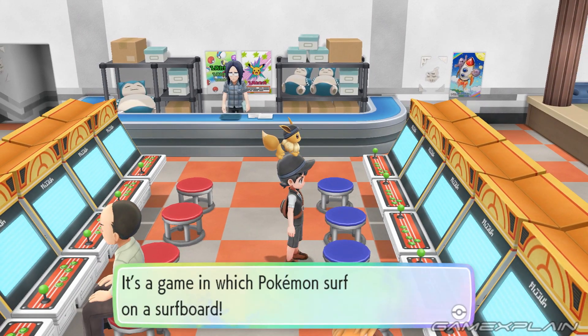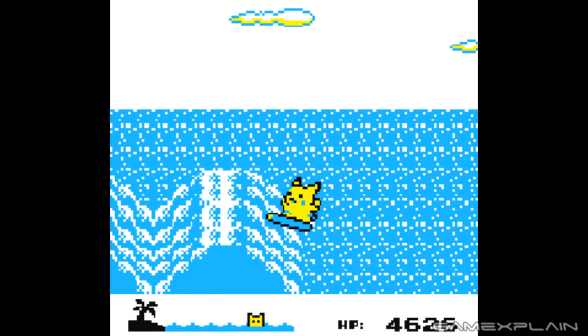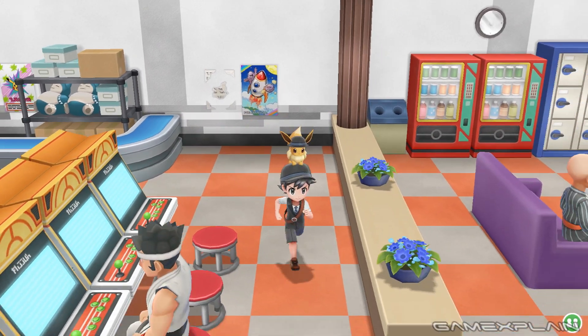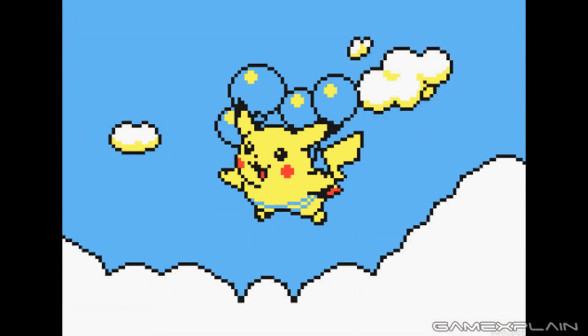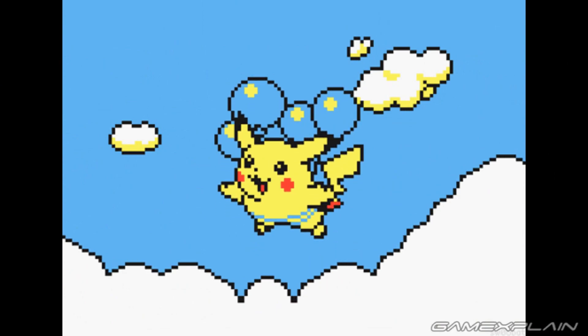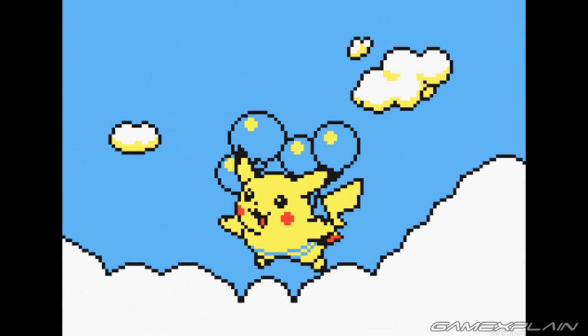The final two are references to Pokemon Yellow. It's a game in which Pikachu surfs on a surfboard — this is referencing Pikachu Beach where Pikachu would ride waves and perform tricks. And finally we have: it's a game in which Pokemon fly high with balloons. We think this is just referencing the flying Pikachu that's appeared in numerous games like Yellow's Opening and Pokemon Snap.